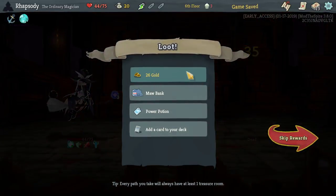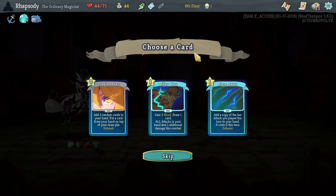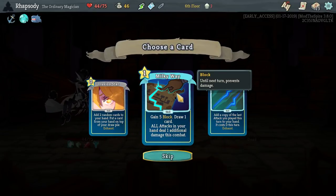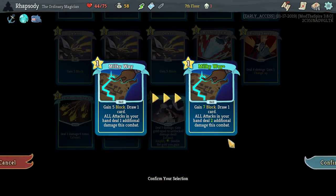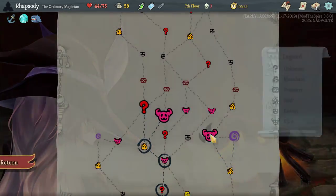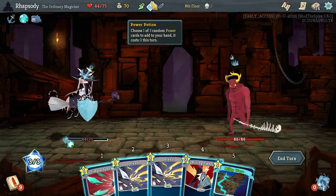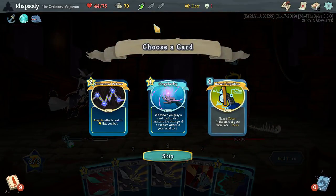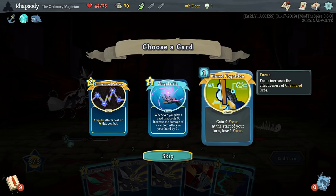There goes the Lug Volun. Here is the Moorbank: whenever you climb a floor gain 12 gold. Glow Works: when you spend any gold at a shop — perfect, this is exactly what we're looking for. Milky Way: gain 5 block, draw one card, all attacks in your hand deal an additional 1 damage this combat. Upgrade it to get a little bit more block as well as a little bit more damage on those cards. I'm going to use a Power Potion here because it feels like it's probably going to be relevant. Focus effects are going to be really good for us — of course when we play a card that costs zero, the ignition triggers.